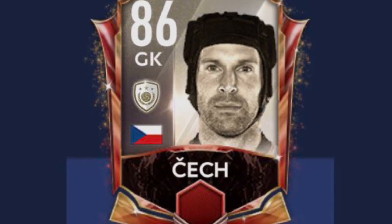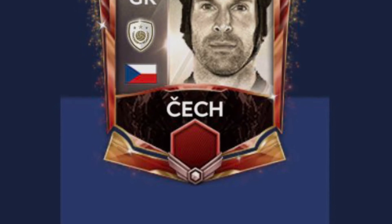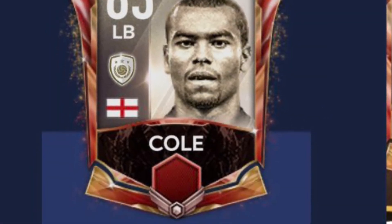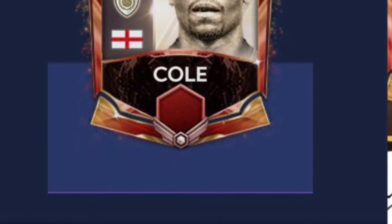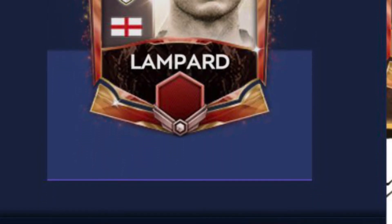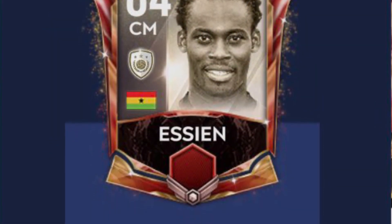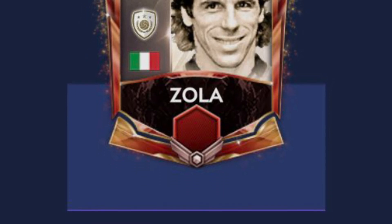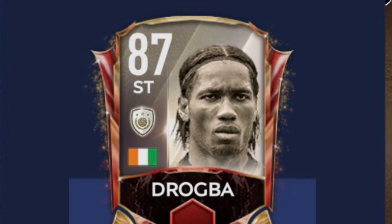Like I mentioned in the trailer, you have this fantastic 86 goalkeeper which will cost you 800 Icon Points — I think it's totally worth it. Next is the 83 LB, which I already have upgraded to 92, costing about 500 Icon Points — really reasonable. Then there's an 84 CDM for 600 points, an 85 CDM for 700 Icon Points, another 84 CDM for 600 points, an 83 CDM for 500 Icon Points, and last but not least, a fantastic 87 CDM for 1,000 Icon Points.